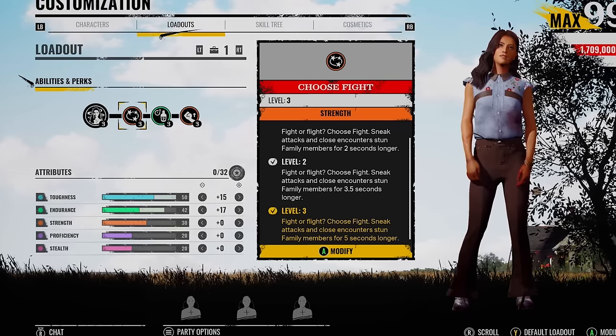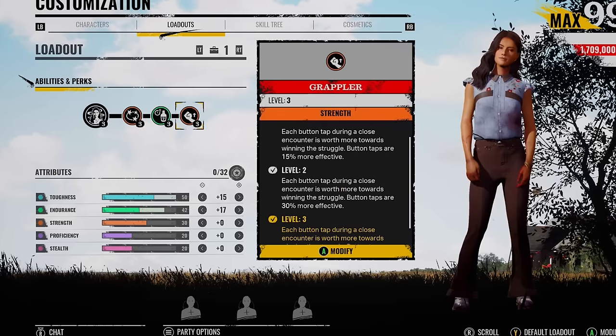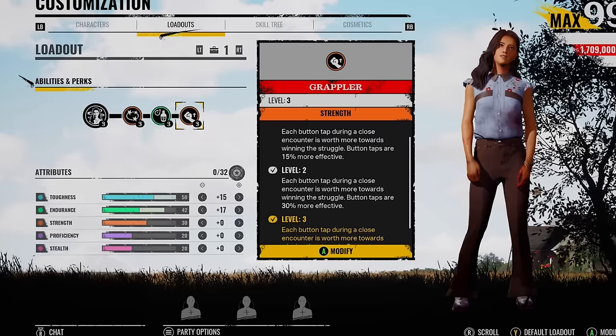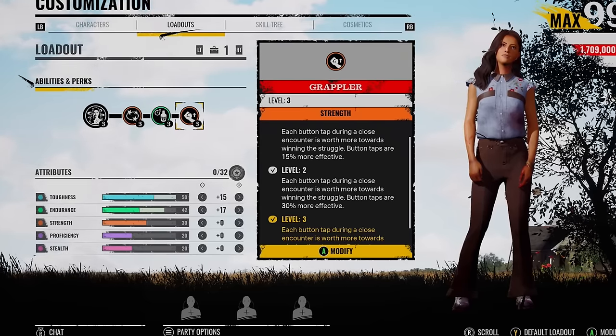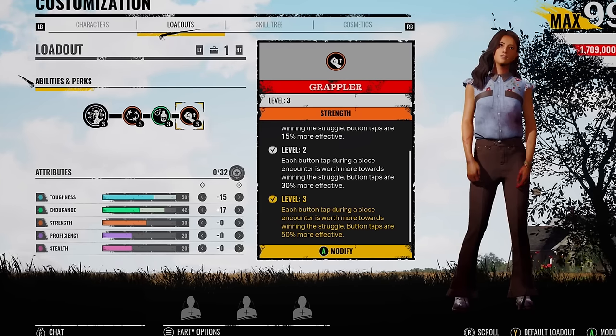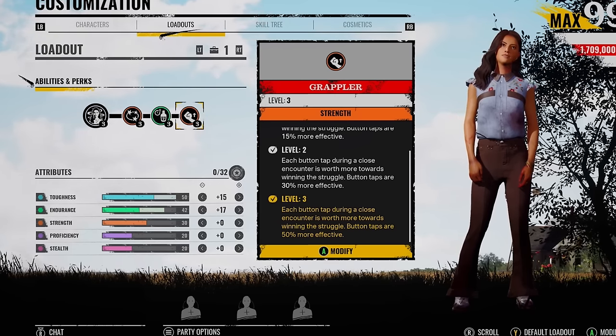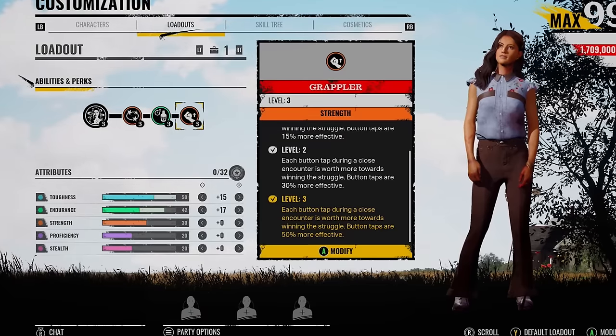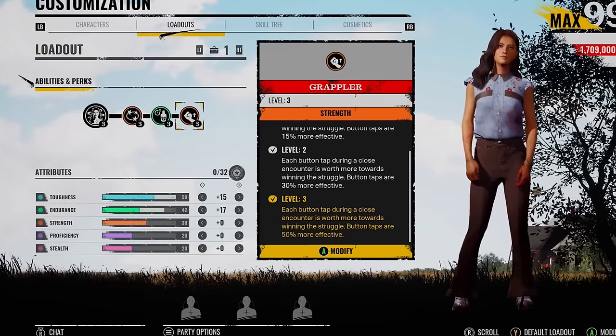It goes back to another Ana build that I was using, where we used Grappler with this. I know there's a lot of you out there that don't actually bother with Grappler, but for me, you are guaranteed to win a close encounter every single time with this perk on. That's why I've got it on - not only that, but you're going to spend less time in the animation. There's been times where I've played family, I've got the Grappler perk on, I know for a fact the person I'm fighting has got low HP, but they win every single time with Grappler. Some of you call it overkill, but I just think it's a necessity.